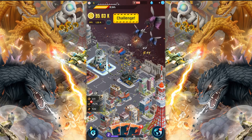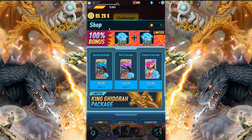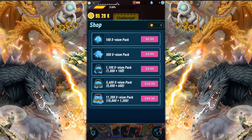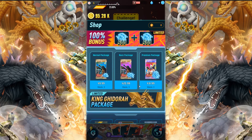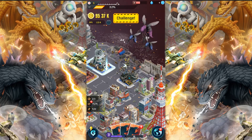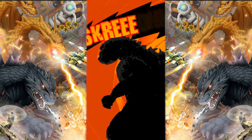So it looks like I can click this. Let's see what happens if I hit auto here. So there is auto, but it seems like you have to watch an ad to get auto. Seems odd. I mean it is a clicker game, I don't know if I've ever actually played any clicker games before. We'll just challenge Godzilla.